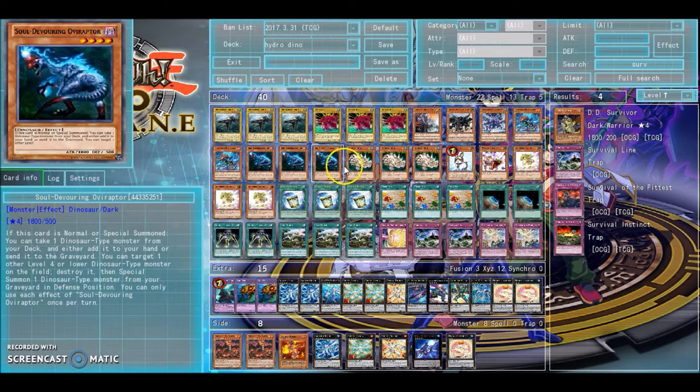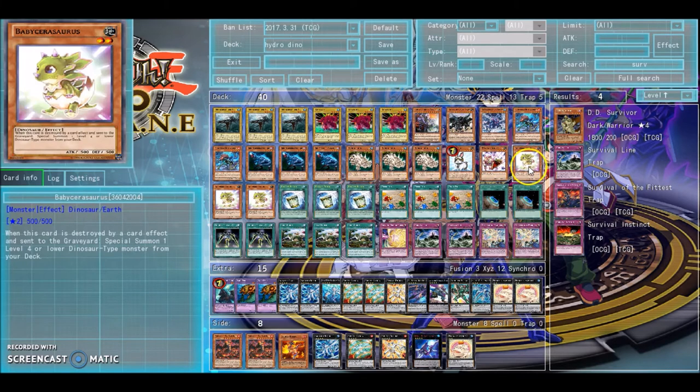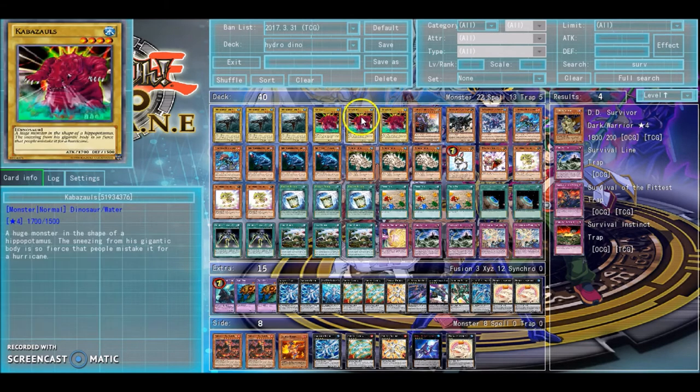Triple Hydrageddon — with the field spell, all non-dinosaurs lose 500 attack and defense, so he can swoop in and go for battle. And even if he's not strong enough, if you normal summon him when you have the field spell out, your opponent gets a token. You get to attack that token, and if the token would be destroyed, you can destroy a dinosaur-type monster from your deck instead. So if you destroy Baby Dinosaur, you get to special summon another level four or lower dinosaur-type monster from your deck for free.